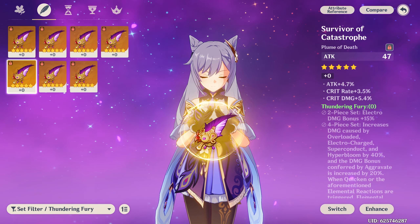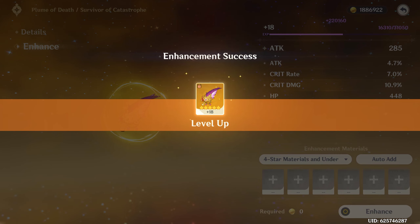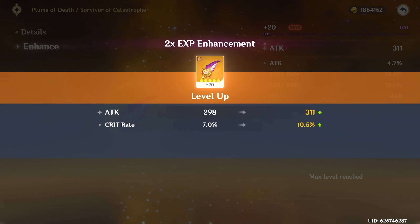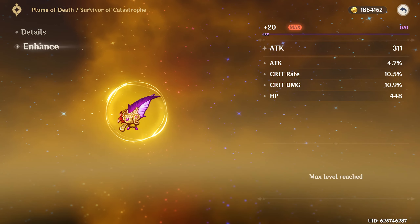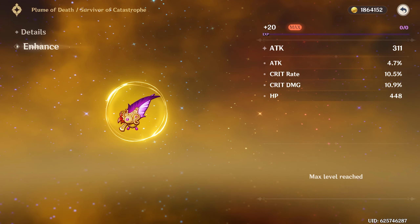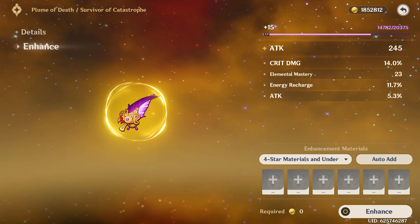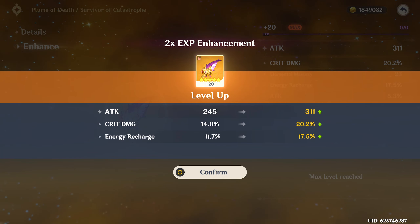Moving on to the feathers — this feels like the best feather I have, with attack, flat attack, crit damage. The extra roll landed crit rate. Last roll went into crit rate again — so crit rate and crit damage are matching up, which is actually interesting. I'm getting high crit rate rolls on some pieces but need more crit damage. It might come down to using a crit damage circlet for sure. The energy recharge one is not really what we're looking for, but I'll take the crit damage.